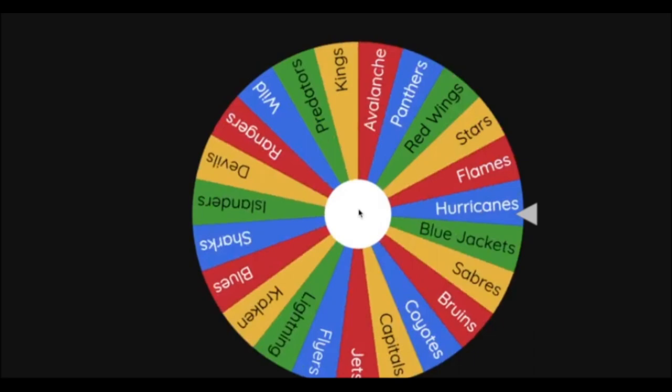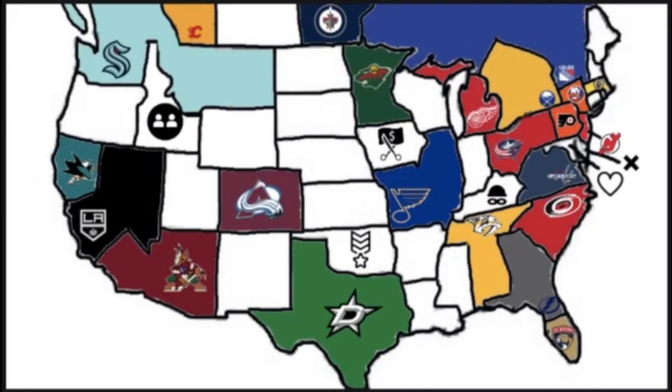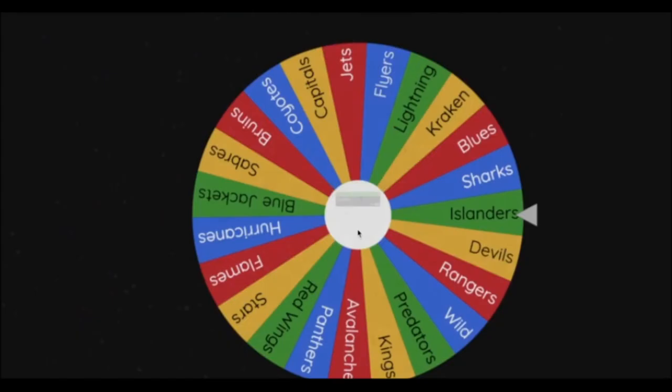23 teams remaining — the next team is the New York Islanders in their first turn. The Islanders will be heading southeast, just grazing the tip of Connecticut and expanding their territory.